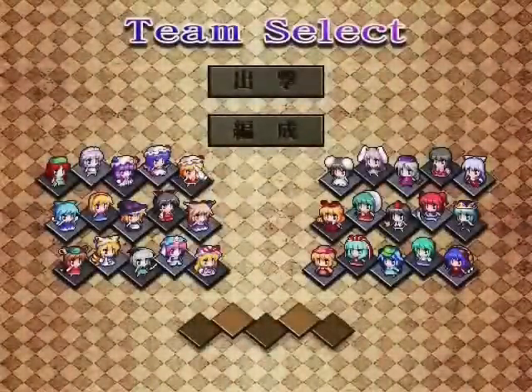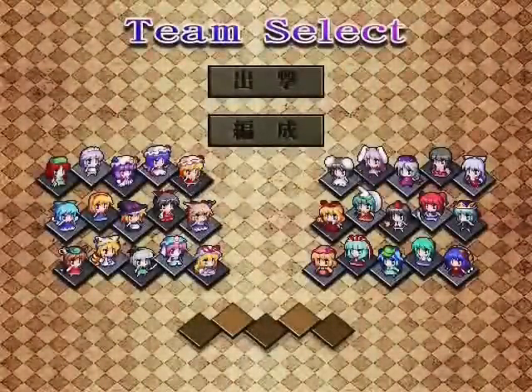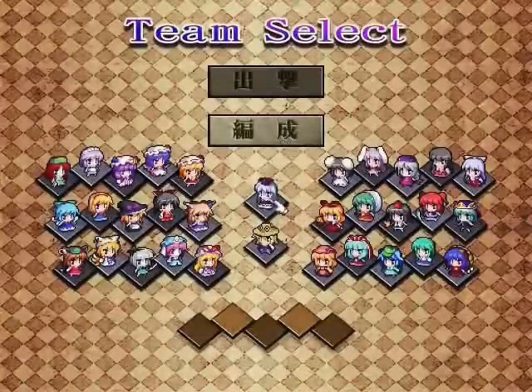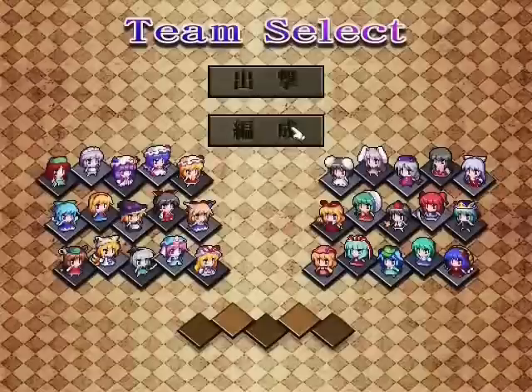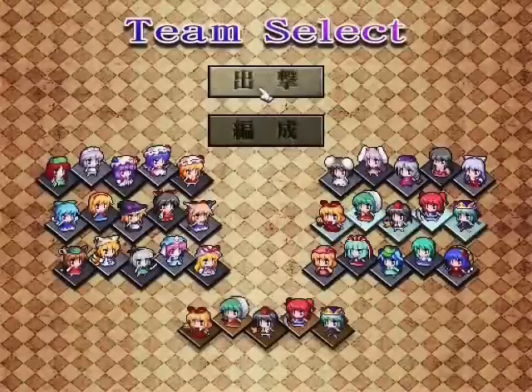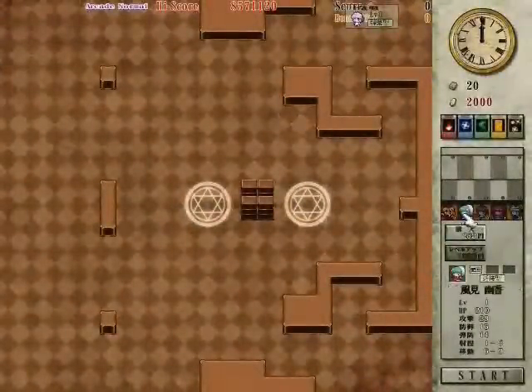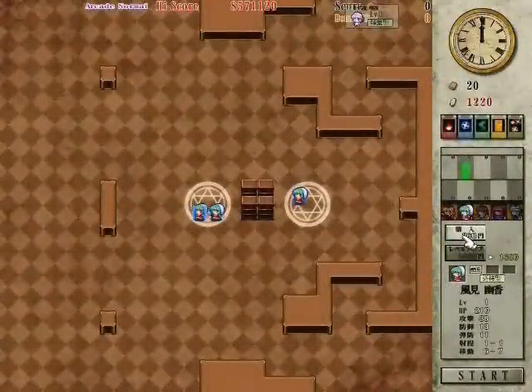I'll give you a minute to let that sink in. Time's up. Here's our team select mode. This is the build-your-own team mode, where Keine and Suika are additionally added for your choosing, but we're going to go with the Phantasmagoria team, because it has four of my favorite characters in the entire series, and I like saying Phantasmagoria.